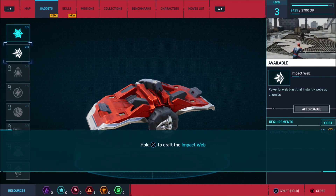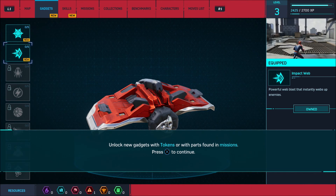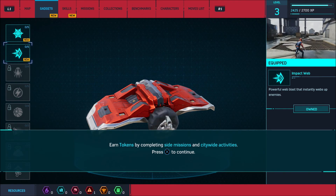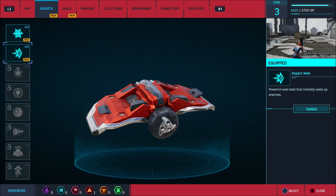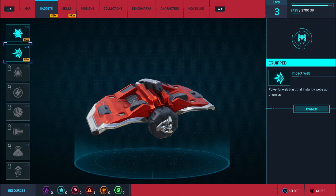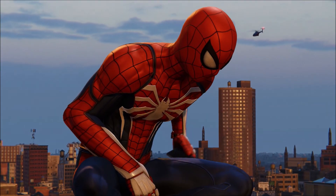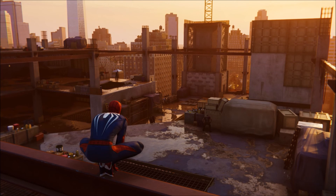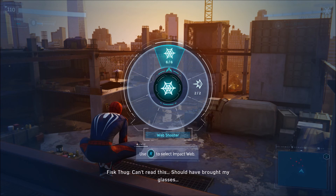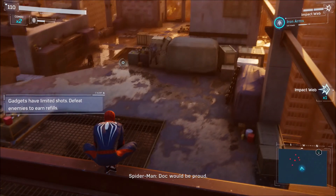With the plans from Otto you can now craft the impact web — hold X to craft it. Impact web unlocked! You can unlock new gadgets with tokens or other parts found in missions, and use tokens to upgrade each gadget. Earn tokens by completing city-wide activities. It's a powerful web that sticks enemies to surfaces. I also have a web shooter — I think I like the impact web better. That's the web shooter and that's the impact web — awesome. I like the impact web!